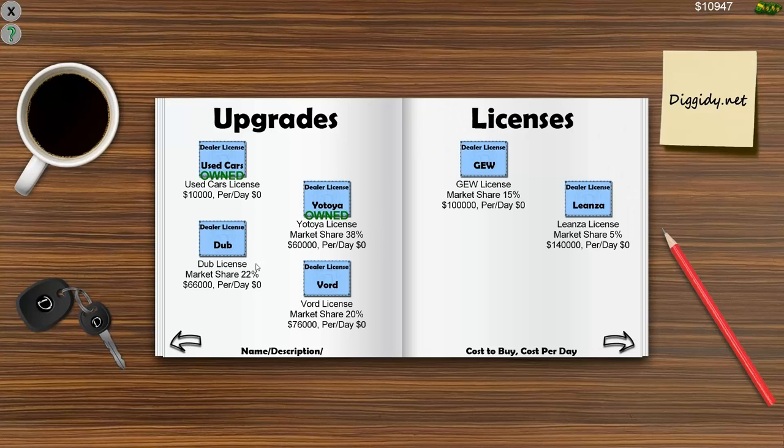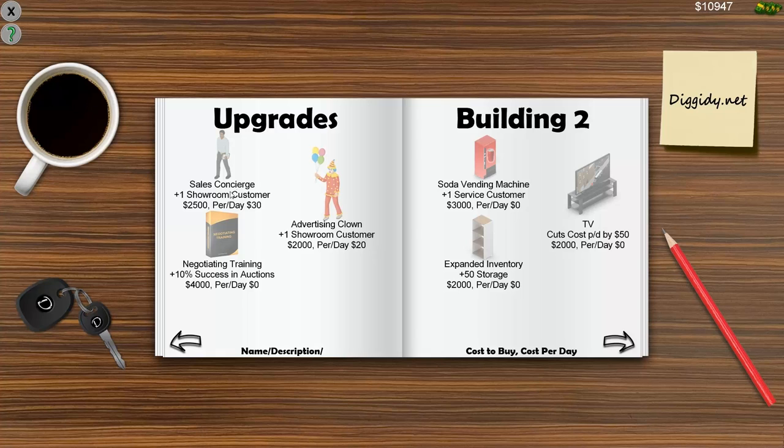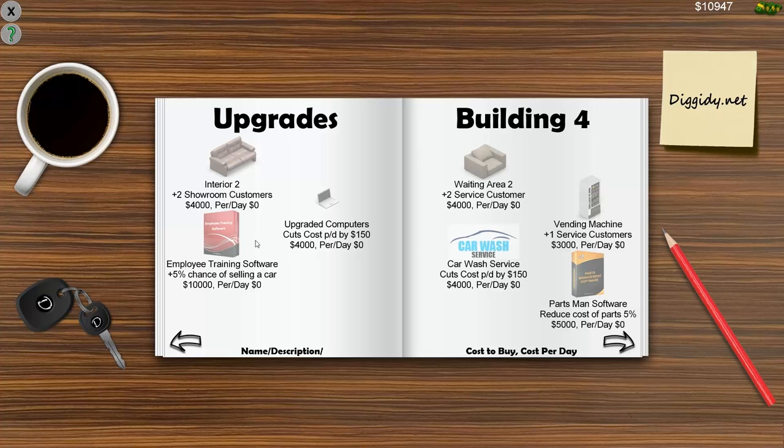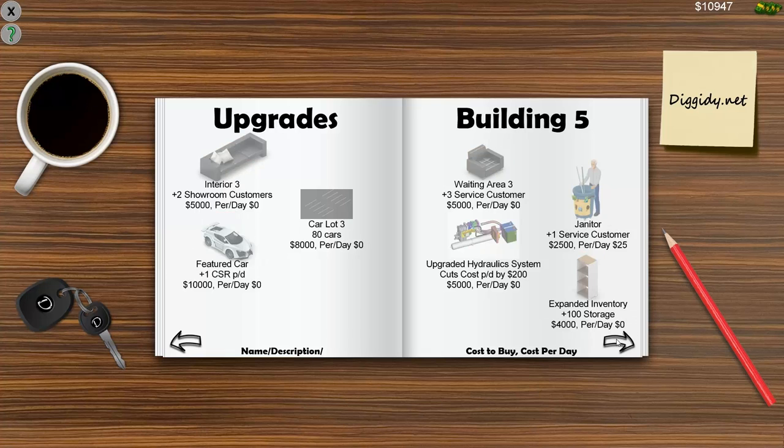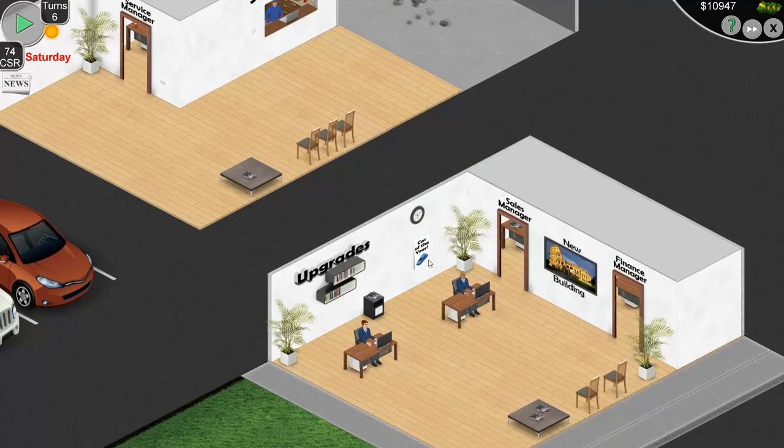You also have upgrades, and they're pretty simple. I just noticed they actually have regular upgrades you can get — a car lot upgrade, new employee advertising, increased chance of new hires, and so on. There's a whole bunch of stuff you can actually get — I didn't even realize this. There's a whole bunch of upgrades, but you need to keep upgrading buildings to access them. They all have associated costs per day or just an outright lump sum cost.